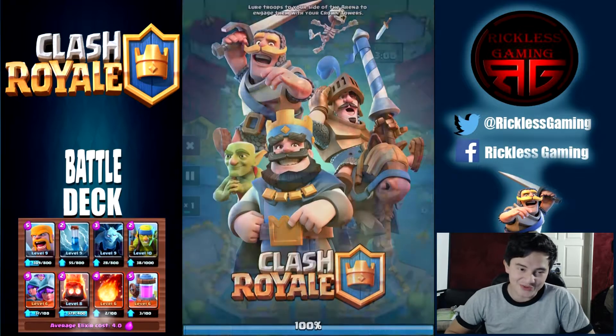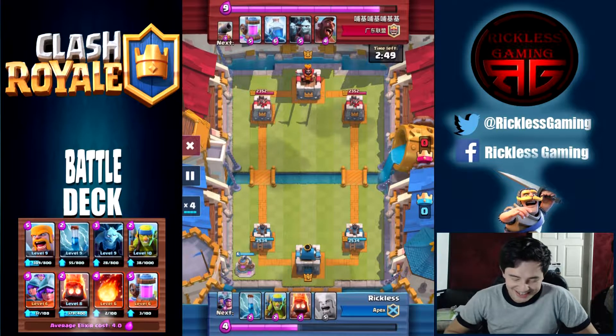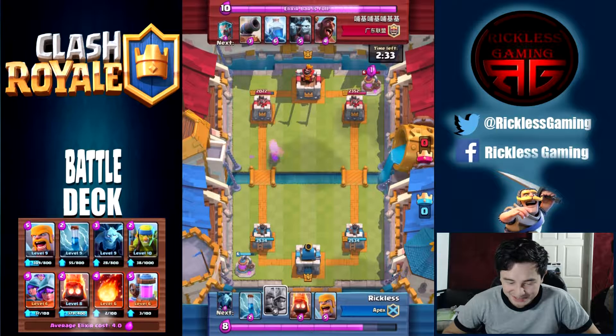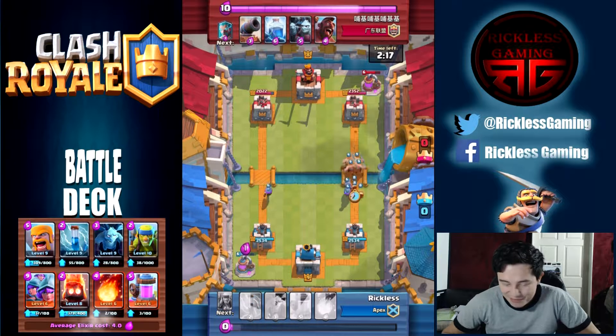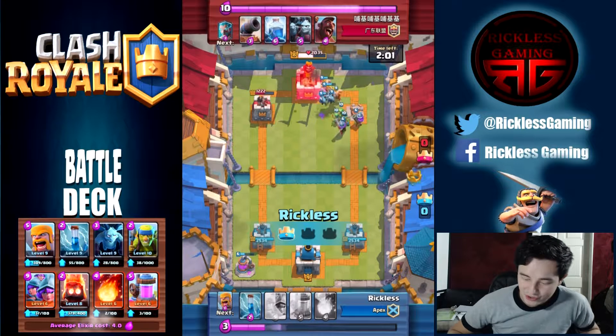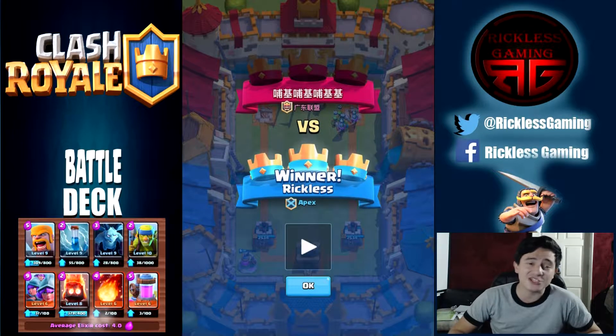Let's go to another replay - this one's just for laughs and giggles. I don't know what happened to this person. He puts down an elixir pump, I put my spear goblins - they were level 10. I don't know if that scared him, but he doesn't put anything at all. It doesn't say opponent left. So here we go with the crazy push and one, two, three - I am victorious.